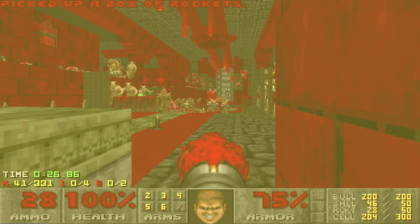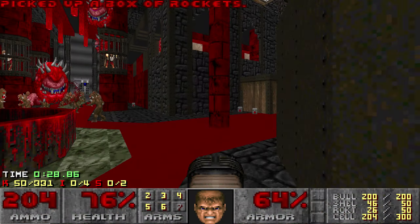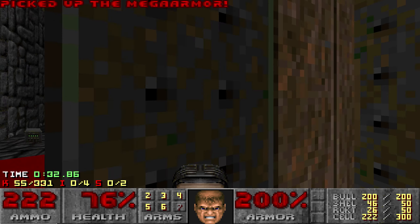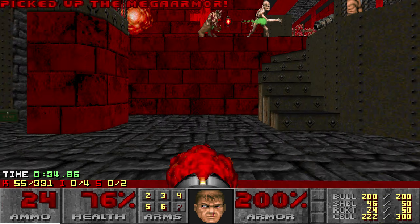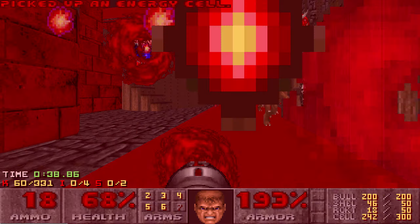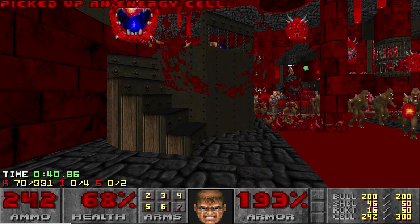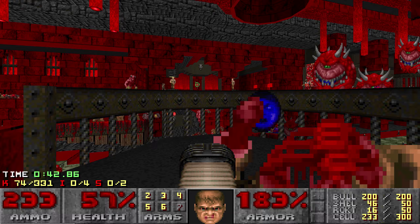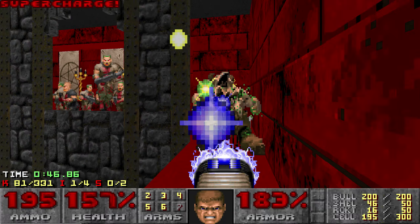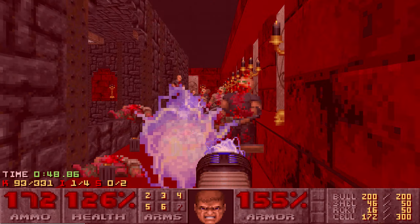From there I plasma through the hit scanners, grab the rocket launcher and then push back, open up the mega armor and then it's really important that I kill this arch-vile. Sometimes he can be around the corner and get stuck behind some hell knights which is basically just an instant reset, but it's extremely important that I kill him before I move up these stairs otherwise he'll surprise me from behind later.